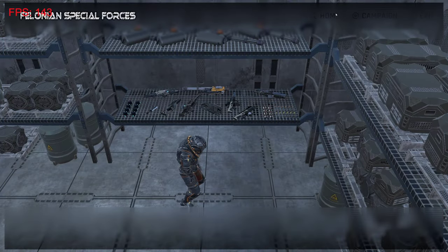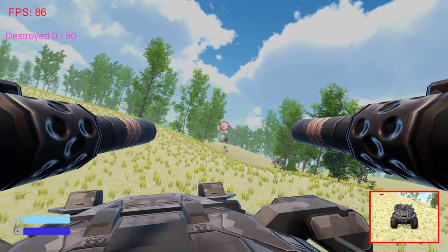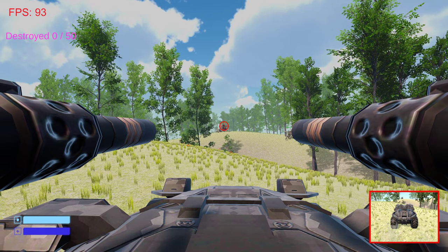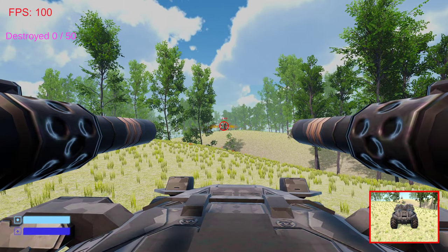We'll go outside — campaign mode. We only get around 60 to 90 FPS; 90 is good. These enemies are the same: you shoot and hit them and they will turn. It's like they're detecting where the bullets are coming from, and then if you're in range, they'll start shooting back at you.